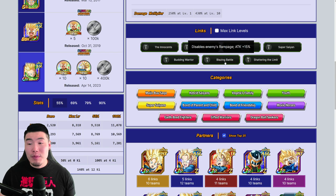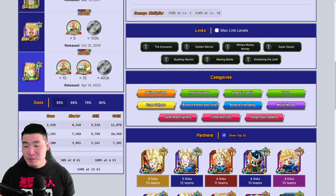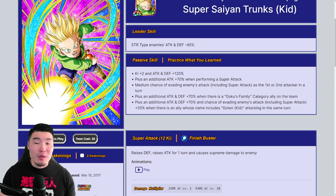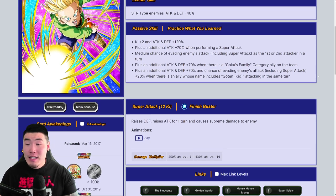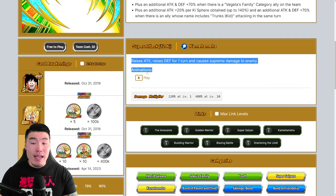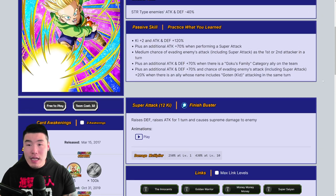His super attack raises defense, raises attack for one turn, and causes supreme damage. His links are Innocence, Golden Warrior, Money Money Money, Super Saiyan, Budding Warrior, Blazing Battle, and Shattering the Limit. That is the Trunks — very similar to the Goten, except that he raises defense on his super, which is arguably better than Goten raising attack on his super.